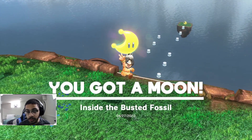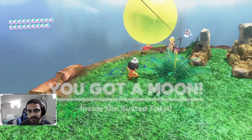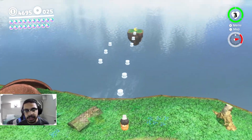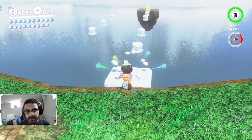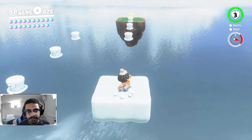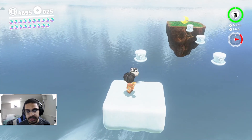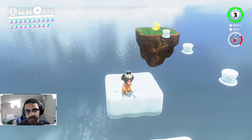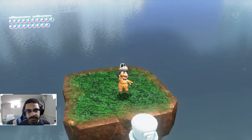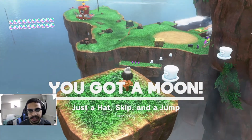We got this one - oh there's another one over there, nice. 'Inside the Busted Fossil.' Hello Peach - what do you think of my caveman outfit? Nothing, okay. Yeet - do you think we can get that? Yes! We don't even need those, just a hat skip and a jump - easy as that!